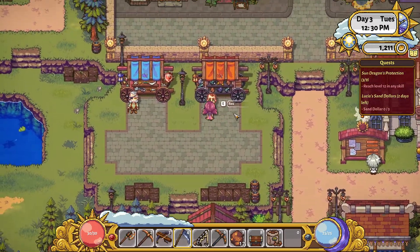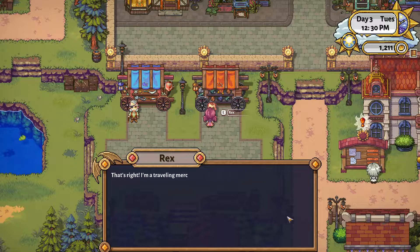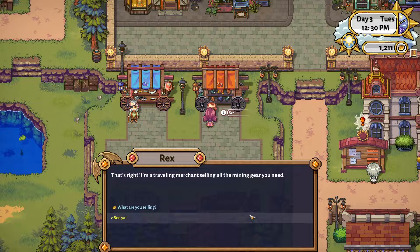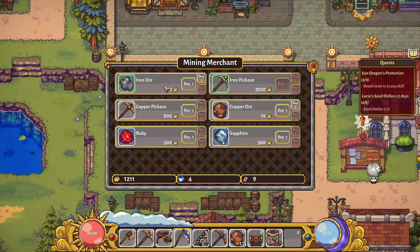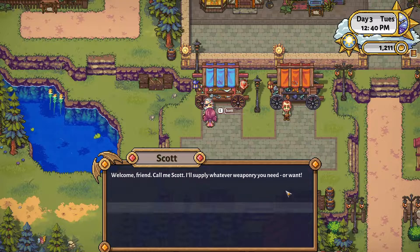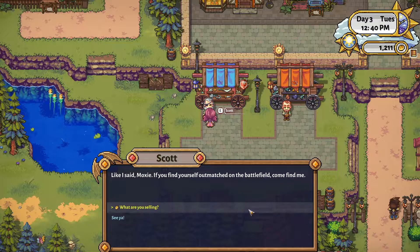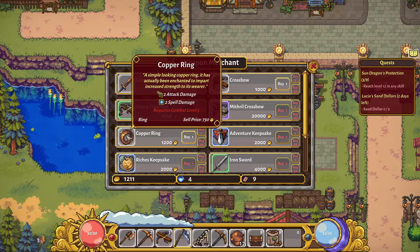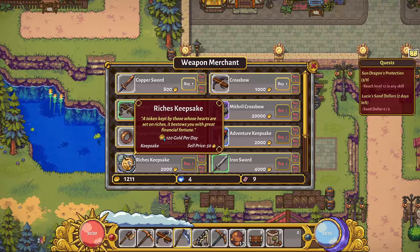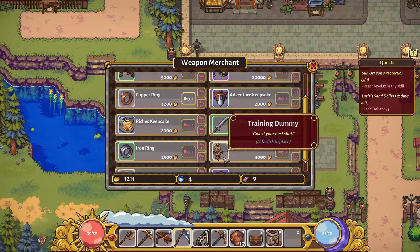Let's talk to these guys and see what they're selling. Rex knows all there is to know about digging underground - he's a traveling merchant selling all the mining gear you need. We can get iron ore, some rubies, sapphires, and an iron pickaxe - we'll be able to craft those. Scott will supply whatever weaponry you need. Some of this stuff we'll be able to craft, I think. I don't know if I've seen crossbow recipes, but maybe they've been added.